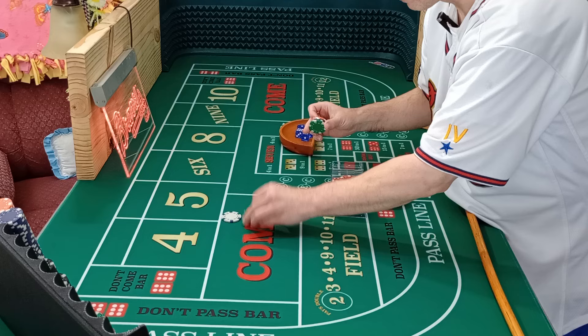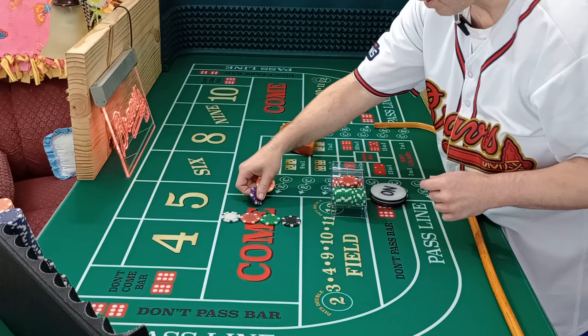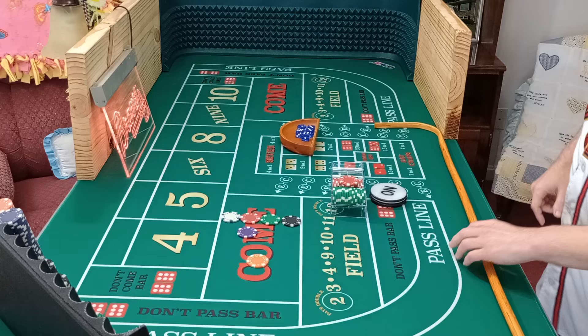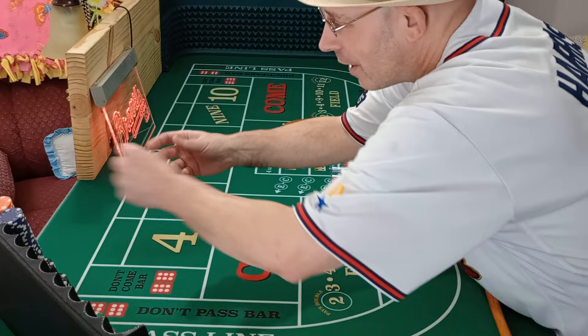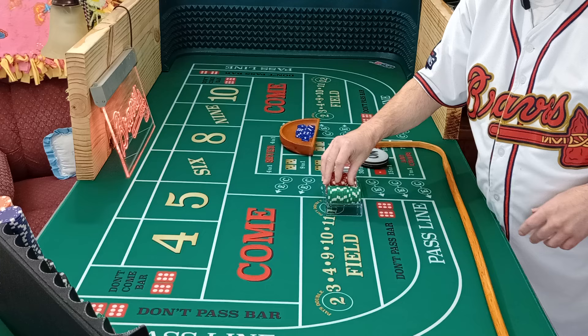Just so you know: white is a dollar, red is $5, green is $25, black is $100, purple is $500, and orange — the pumpkin — is $1,000. This is what you want to walk away with at the end of the night: pumpkins, more than one pumpkin. Anyway, those are the chips and the amounts — just the most basic thing.